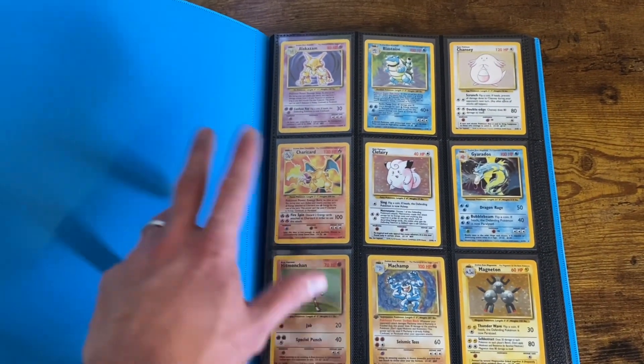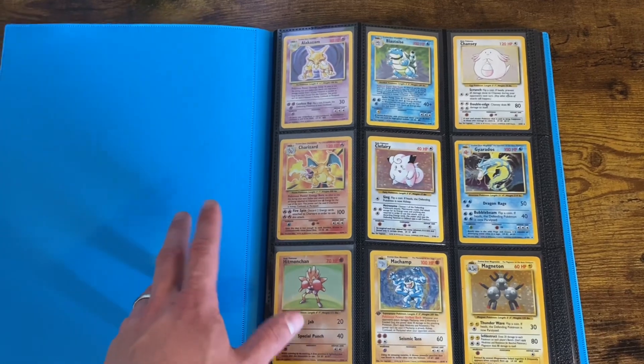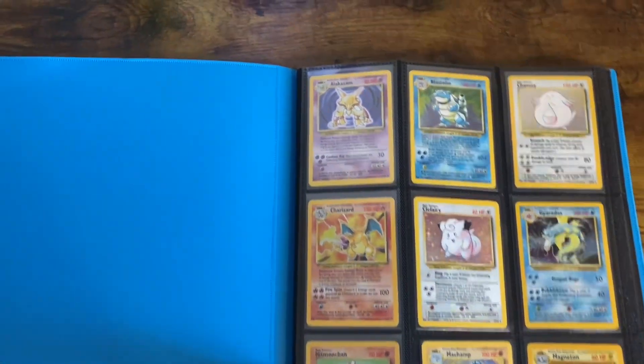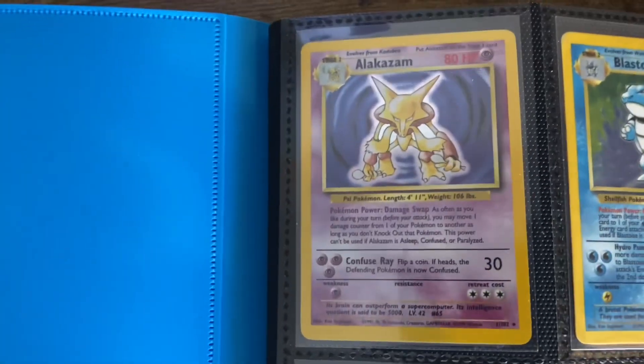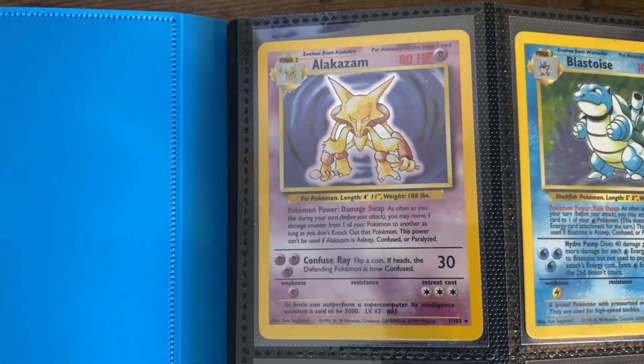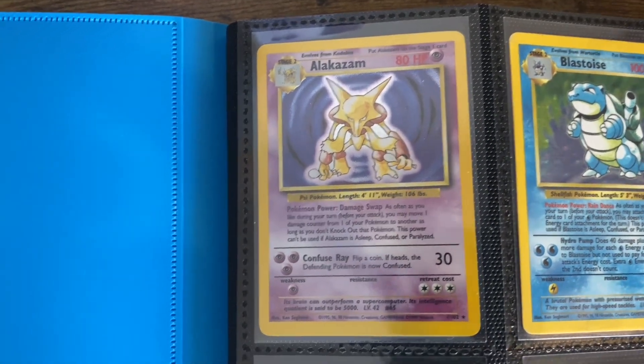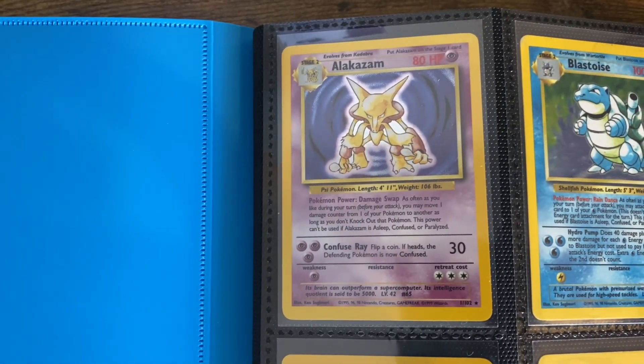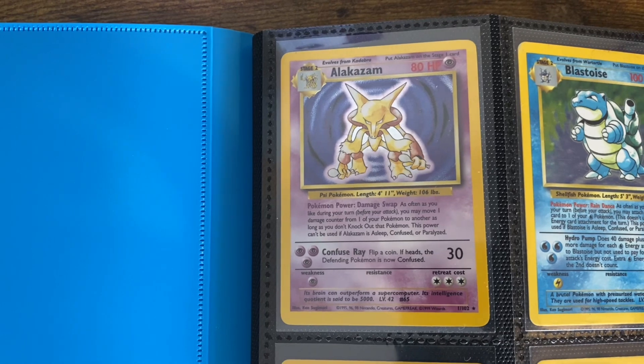I'm going to go through the individual cards, and at the very end I'll do big flips going backwards. So if you just want to see big pages, you can just skip to the end. I should have a timestamp. Let me know in the comments which cards and artworks really just get you in your feels and the nostalgia. A lot of these get me in my feels, but I didn't pull very many holos when I was a kid.